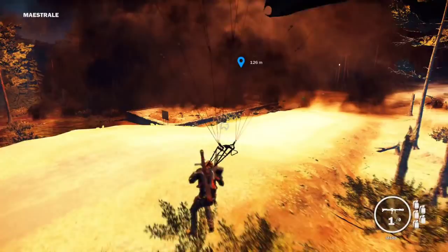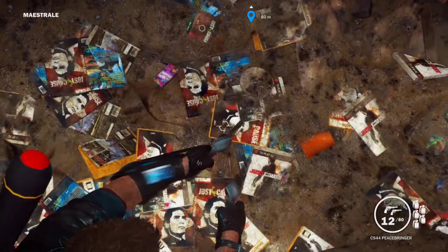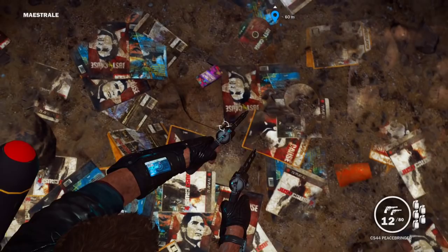So all you need to do is blow up the landfill and then head back inside. What you will find is that the explosion has unearthed hundreds of copies of Just Cause and Just Cause 2. This may be an easter egg referencing the real life ET landfill, in which thousands of copies of ET the Extraterrestrial for the Atari 2600 were buried after devastatingly poor sales.